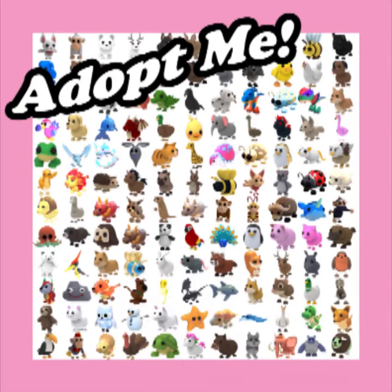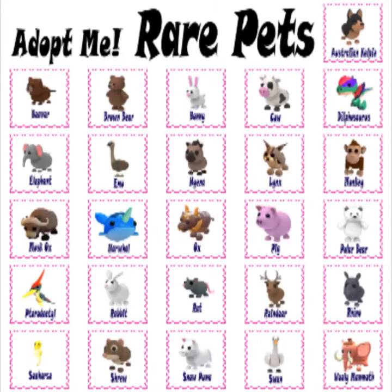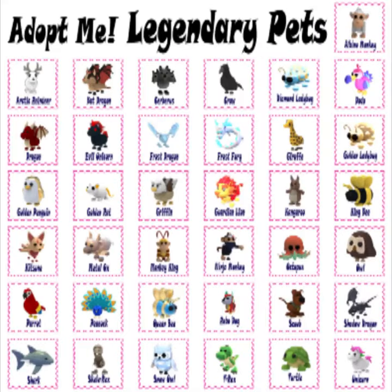There are 5 main categories of pets and they are ranked as the following: Common, Uncommon, Rare, Ultra Rare, and Legendary.